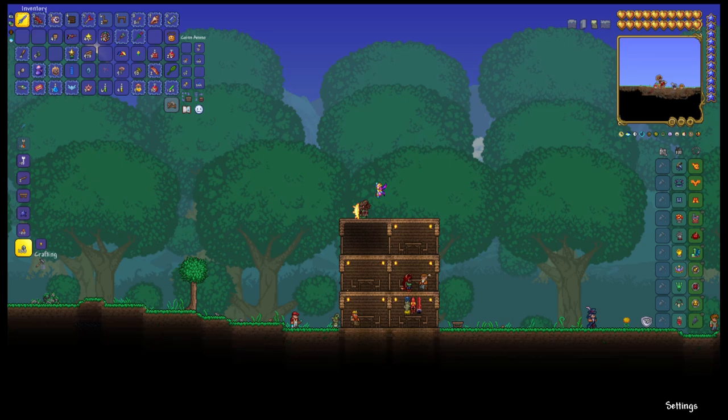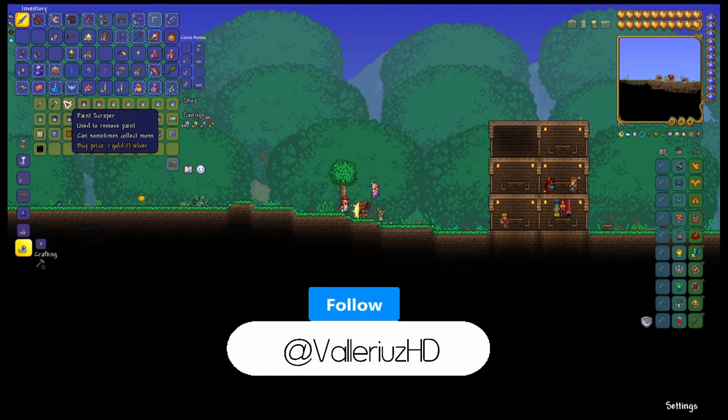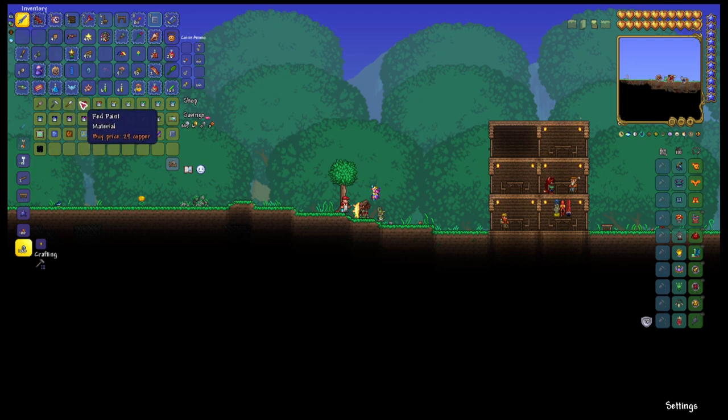After that, you need four NPCs — that includes the old man, traveling merchant, and town pets. So what does the Painter sell? A paintbrush to use on blocks, a paint roller to use on walls, and a paint scraper to remove paint, and then a lot of paint.